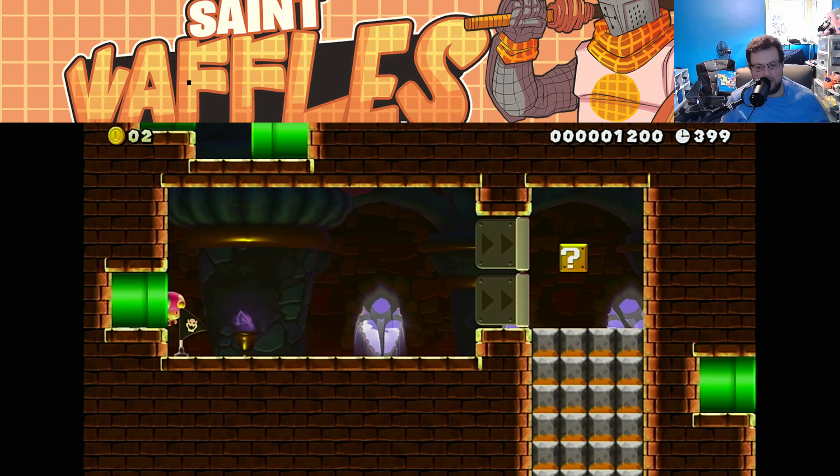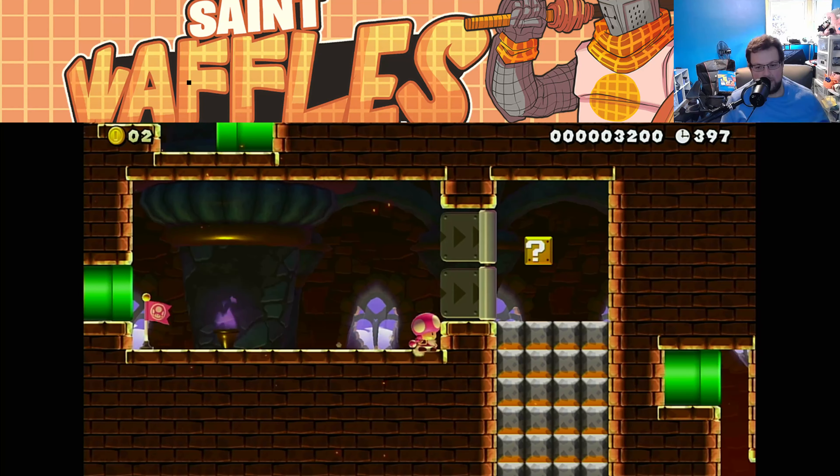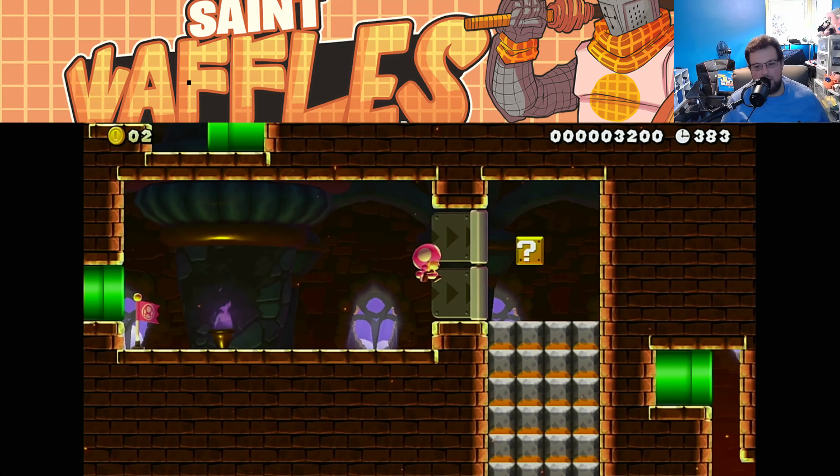Through the pipe — checkpoint. So this makes you think that something's gonna pop out and crush those, making you want to run to the left. So we're gonna want to run to the right.